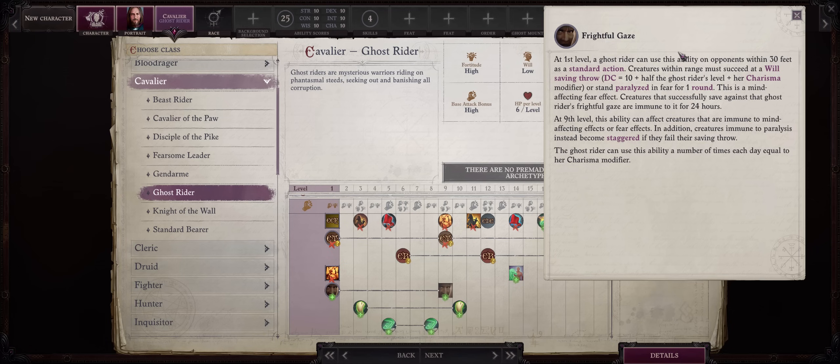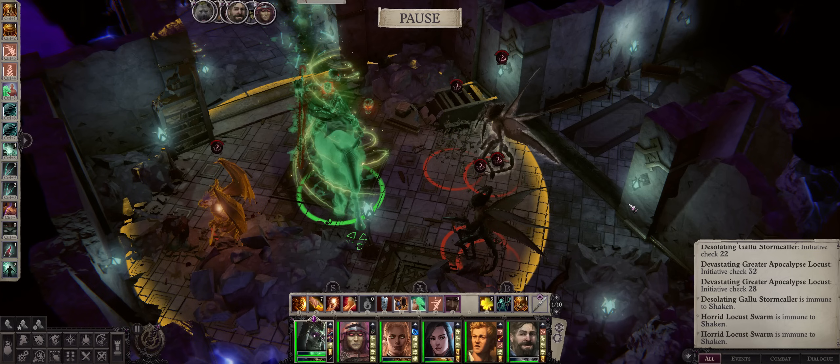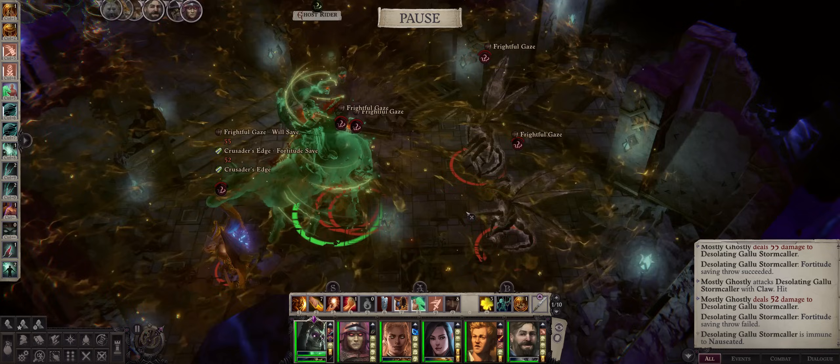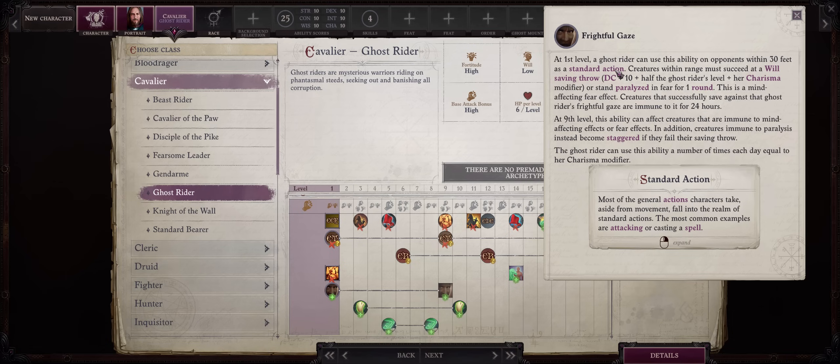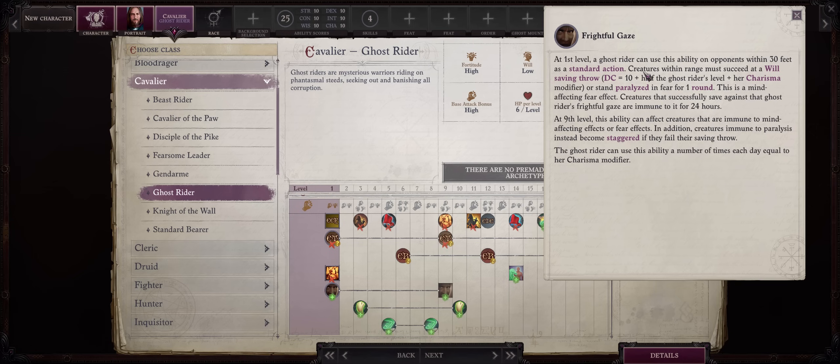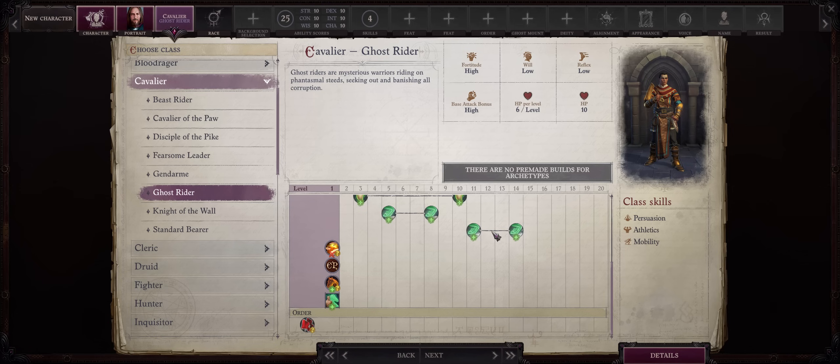You also have a unique level 1 ability called Frightful Gaze as a standard action. Creatures around you must succeed at a Will saving throw equal to 10 plus half your level and your Charisma modifier, or become paralyzed with fear for one round. At level 9 it can even bypass immunity to mind-affecting and fear effects, while also making creatures immune to paralysis become staggered instead — quite crippling. The only limitation is that it has a few uses per rest based on your Charisma modifier, and as a standard action it prevents you from attacking in the same round. Definitely a solid class — maybe not as much a powerhouse as Gendarme, but I enjoy the extra tanking capabilities.